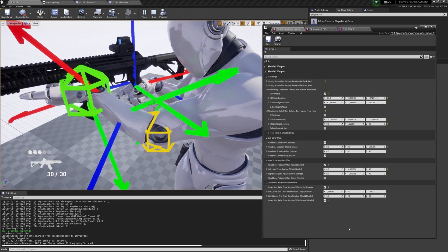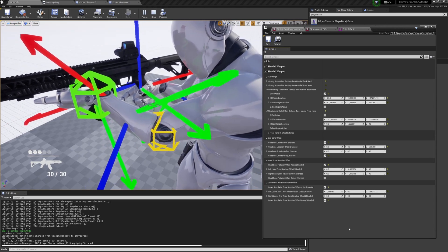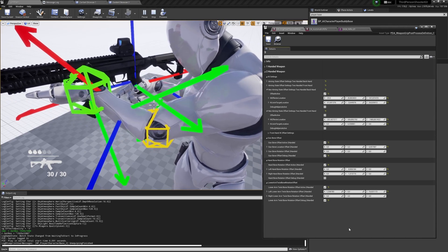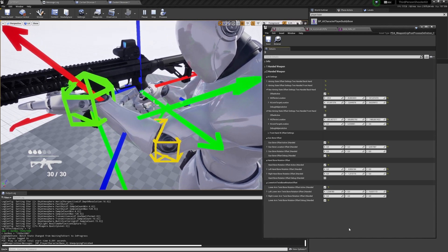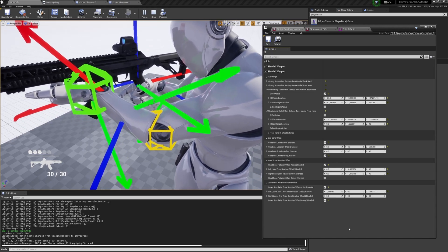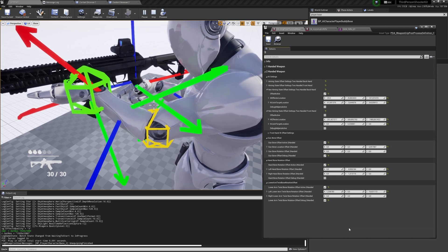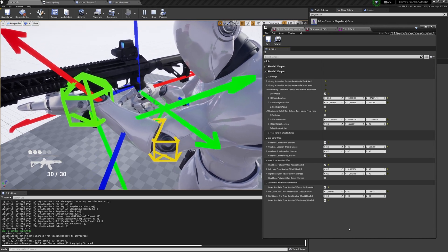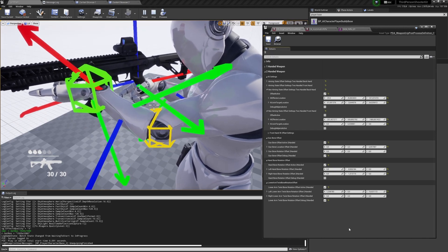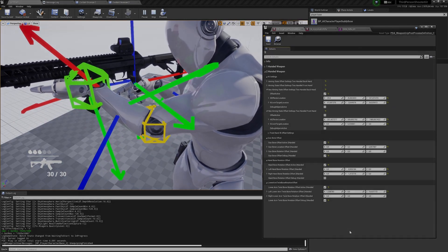That's the Weapon Post Process Grip data asset tool. I hope it will be useful for adjusting poses for your characters and weapons. Bear in mind that in future updates you'll be able to assign it per weapon for even more flexibility. Good luck!